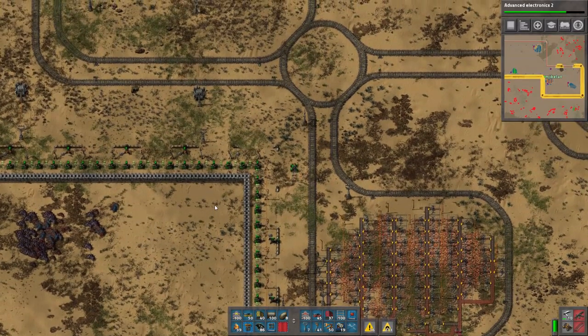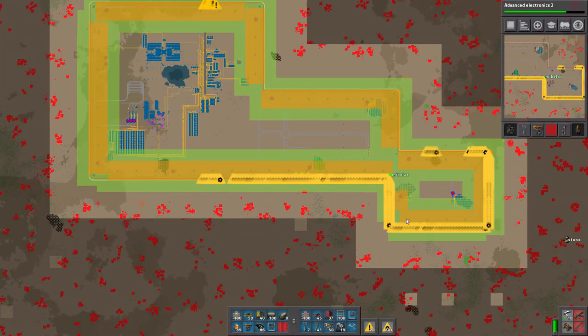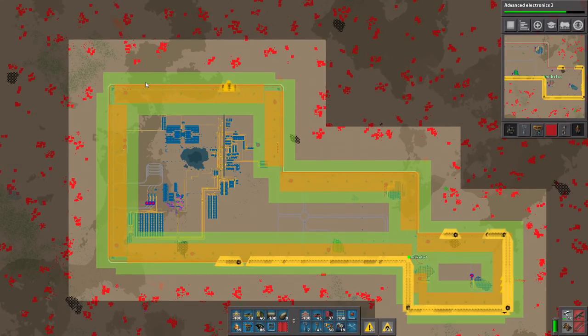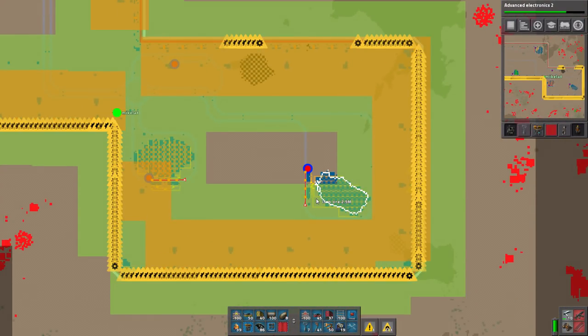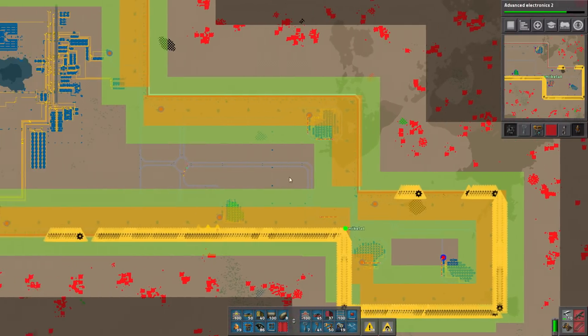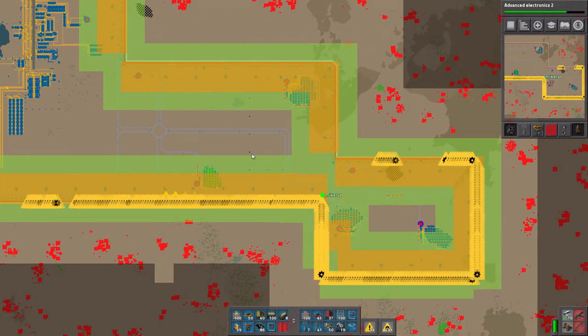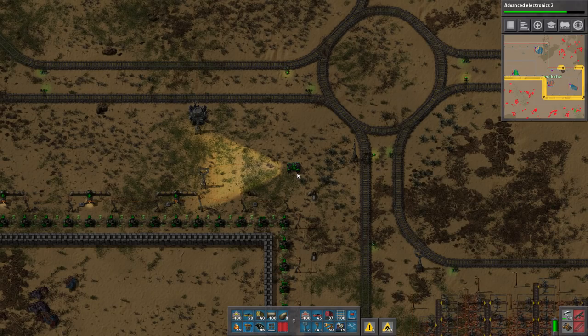Welcome back to Factorio. We didn't quite get the turret double wall going yet — we didn't have enough turrets. Everything in the green will be automatically repaired by my bot network. I have plenty of stations to drop off the bots. When the yellow connects to a complete logistics network, I don't mind them going across here. The places you don't want to cross are places where there's biters, because they would cross over to repair something and get killed.